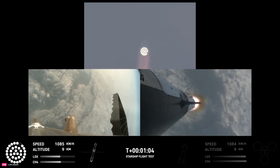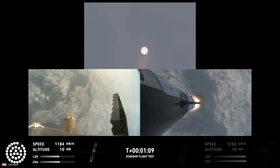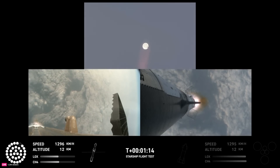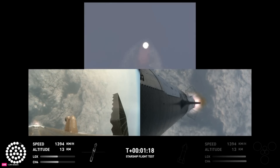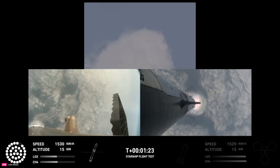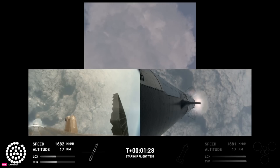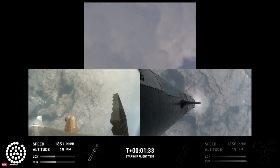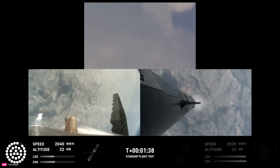We just passed through Max-Q, so we're going to continue on up. We still have about a minute and thirty seconds until we get to stage separation. Starship now flying faster than the speed of sound. You've got some ground trackers in the top camera. You're looking down from the top of the booster in the bottom left, and a camera in the top flap of the ship looking back in the bottom right — getting a couple of different looks as Starship heads uphill.